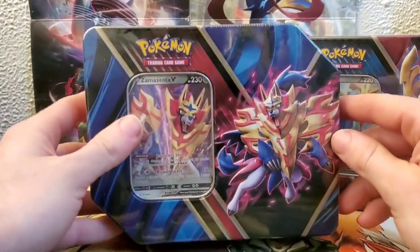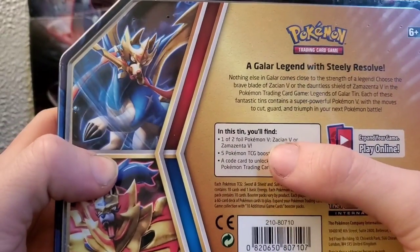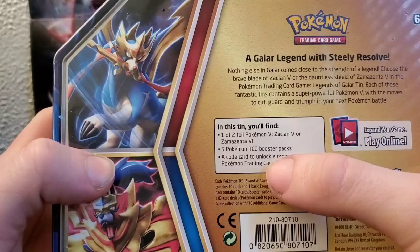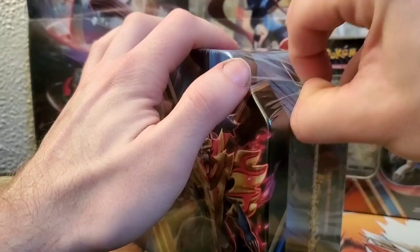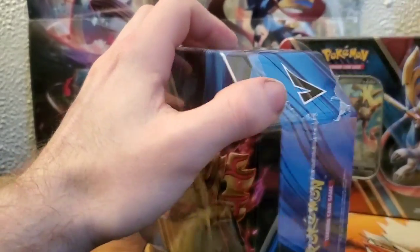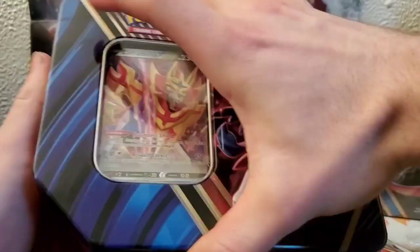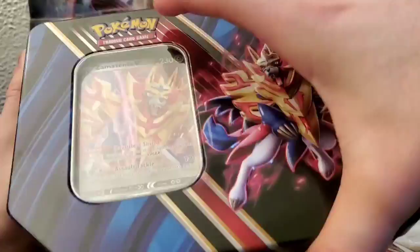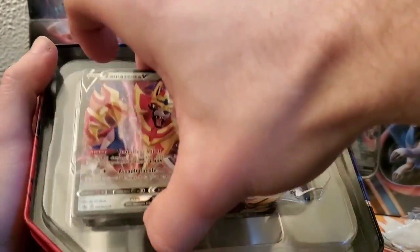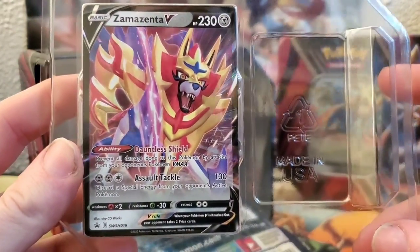We're going to start off with Zamazenta V. Let's see what we get in these. We get either Zacian V or Zamazenta V, five trading card booster packs and a code card to unlock Zamazenta or Zacian. Let's jump in to Zamazenta here. I really like how the tins jump off - they're like 3D. Pretty cool. There's that Zamazenta V card right there guys.